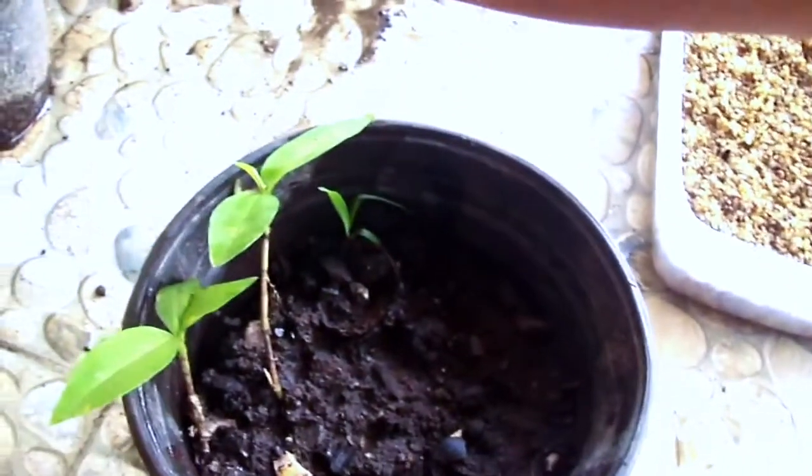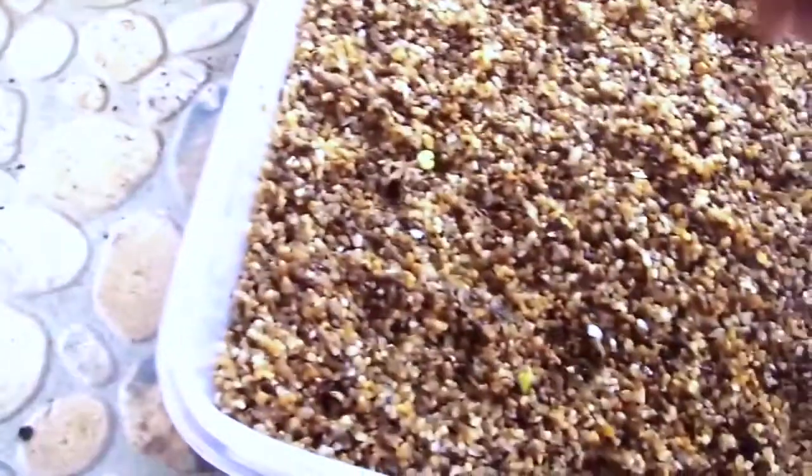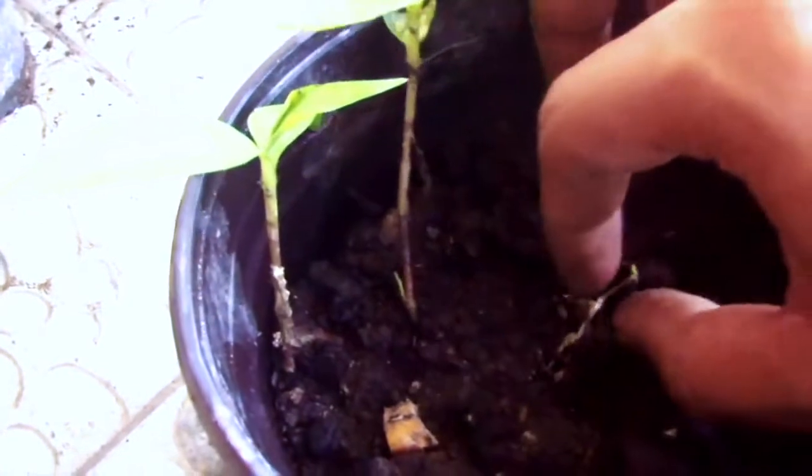Now we have some pots here with common soil — the soil from your backyard. We are going to plant these seeds. We are going to make a tiny hole in the middle of the soil. There is the hole. Now we're ready — this plant is small so we have to be careful about how we plant this seed.